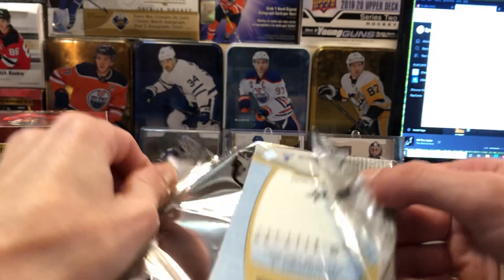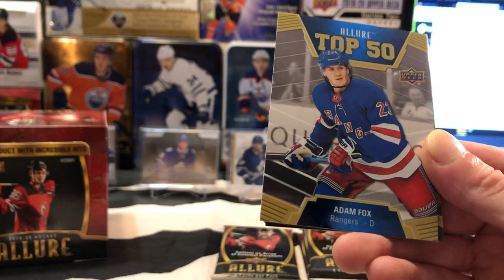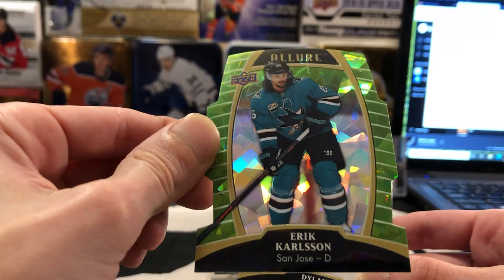Card number one: Philip Zadina. We've got a Trent Frederick base rookie. We've got an Allure Top 50 of Adam Fox, rookie defenseman for the New York Rangers — and that's you, isn't it? Oh, that's a nice one. And we've got — double-checking the name — a green quartz of Eric Carlson for the San Jose Sharks, so Corey, that's yours.